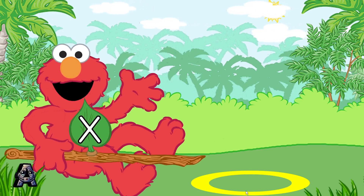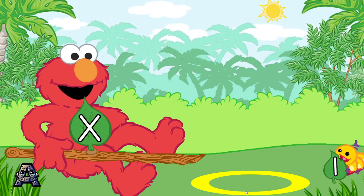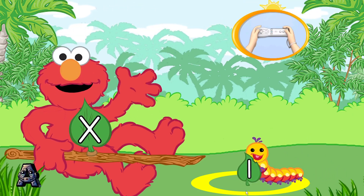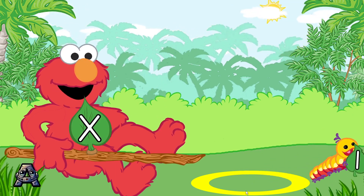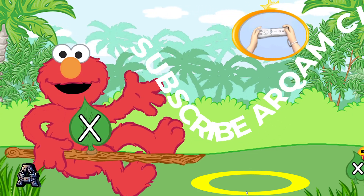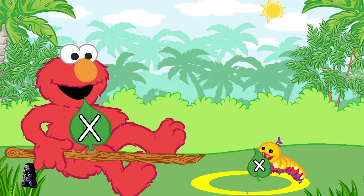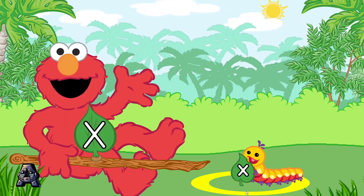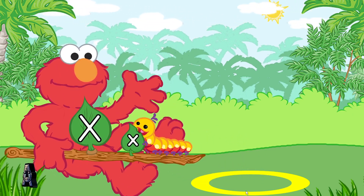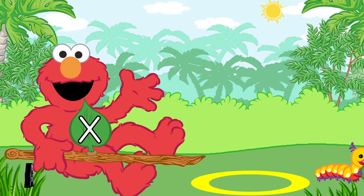Look for the caterpillar that has the lowercase letter X. To pick up the caterpillar with Elmo's branch, use the Wii Remote back and forth. That's the lowercase letter X! You sure know your uppercase and lowercase letters. Thank you for helping Elmo match and catch caterpillars.